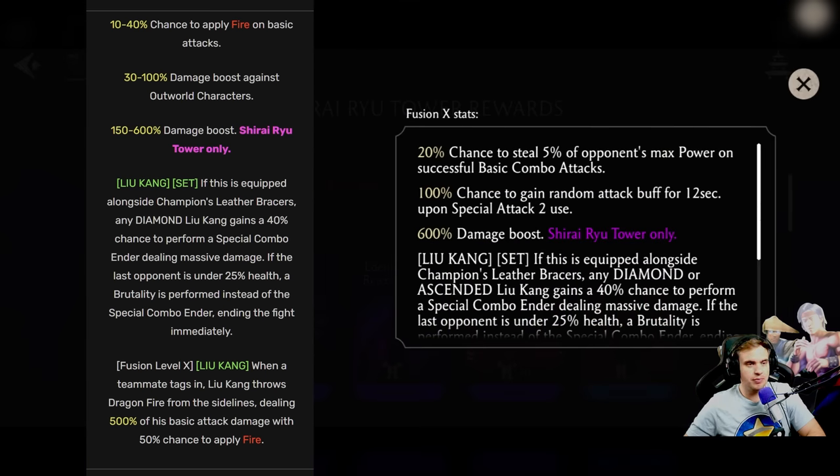Let's take a look at Champion Nunchaku. First ability used to be 10–40% chance to apply fire on basic attacks. Now it's chance to steal 5% of the opponent's max power on a successful basic combo attack. That's a lot of power. But you know what else this means — Fire God Liu Kang was ridiculously overpowered with this piece of gear. He would set you on fire with just basic attacks and heal himself like crazy. Now he can't do that anymore. Instead, he's gonna be stealing your power.